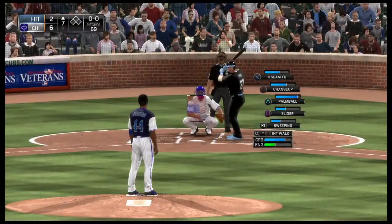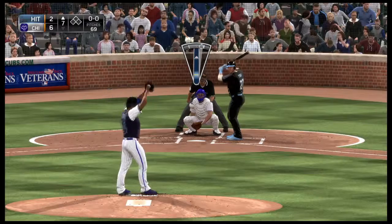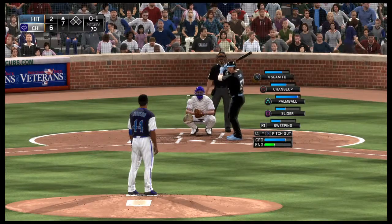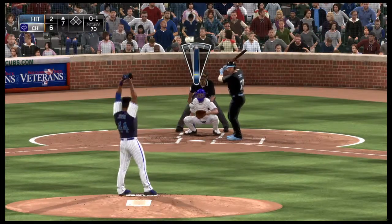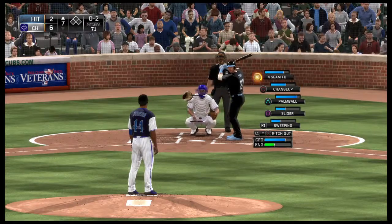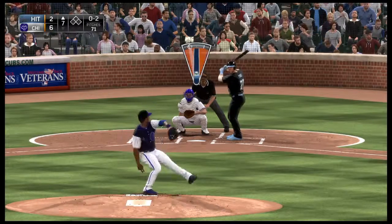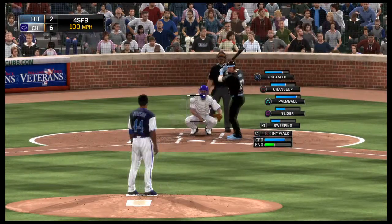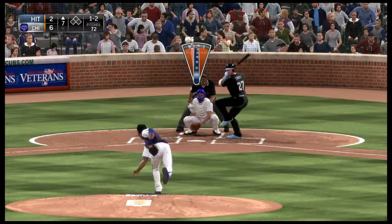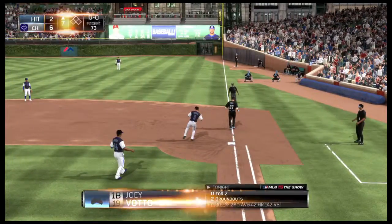Mike Trout will lead it off here in the top of inning number seven — center fielder. Here's the first pitch — and that's cut on and missed, 0-1. Now the pitch — that's in there, and he's deep in the hole, 0-2. Pitch on the way — and he looks at a ball, 1-2. Now the pitch — swing and a ball hit hard on the ground at first, and he'll take this to the bag — three unassisted for the first out.